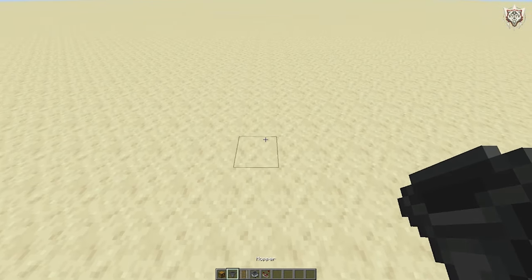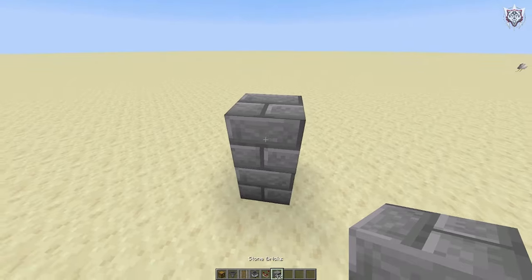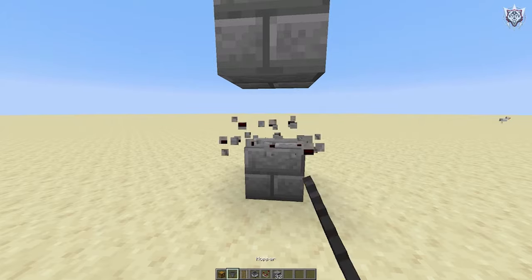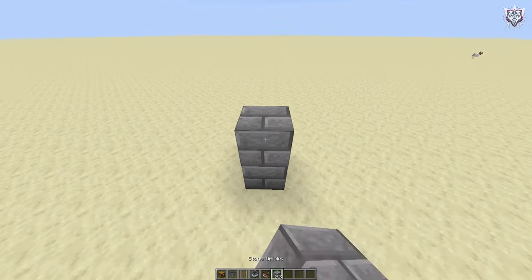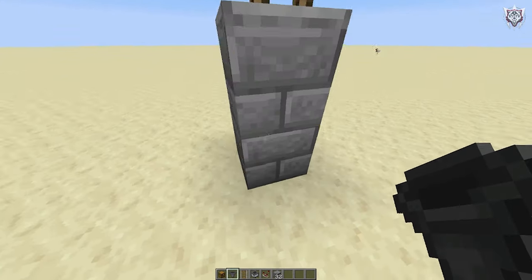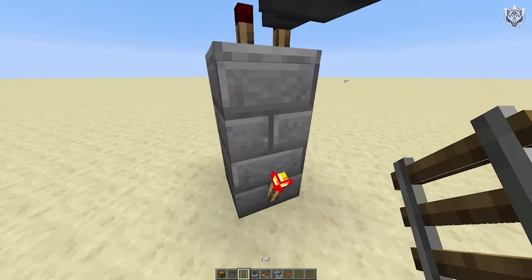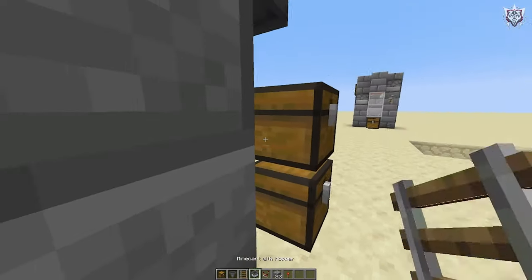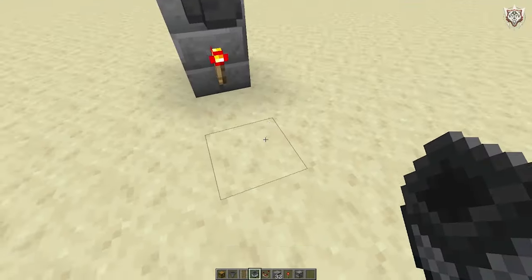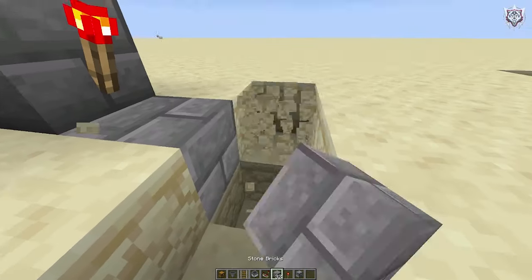Let's get started on building this. We're going to build just a couple blocks off the ground to make it a little bit easier. Going into there, and now we need a torch and then a hopper going into there - this hopper is going to be pointing into what we'll change to a dropper. You want to make the dropper face down.